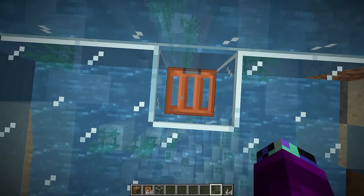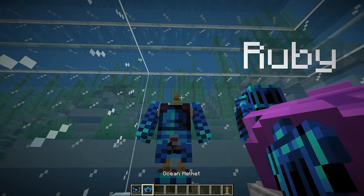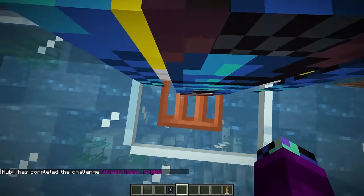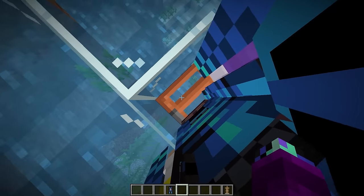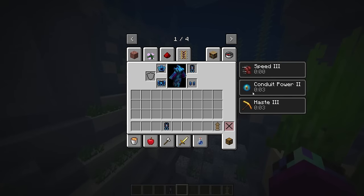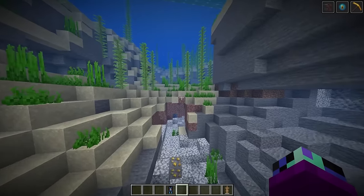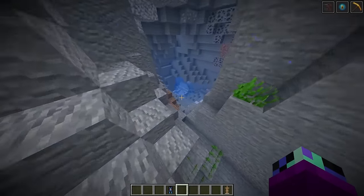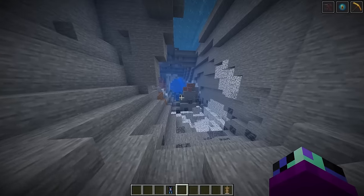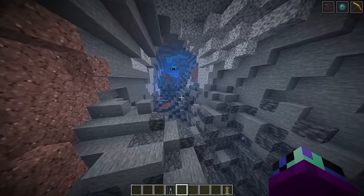Want to go for a quick dive? We haven't really explored the outside of our base yet. Let's get suited up and go! Let me open up the trap door - boom! This armor gives us cool effects underwater - speed, conduit power, and haste. Does this mean we can swim faster? The water goes very deep - this cave is like so big, there's so much to explore here!